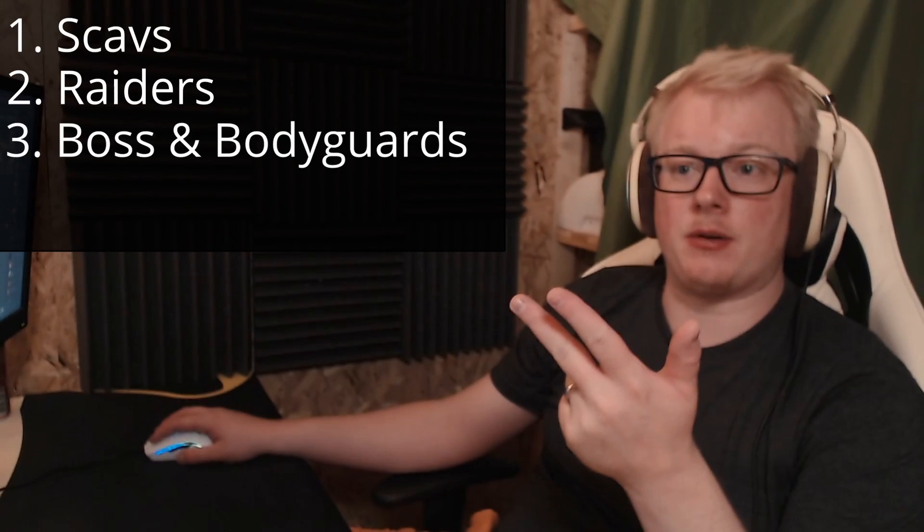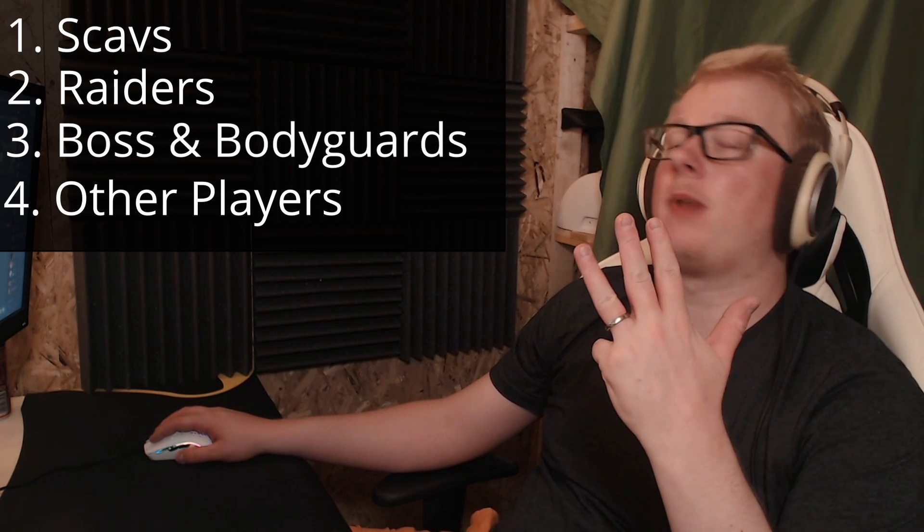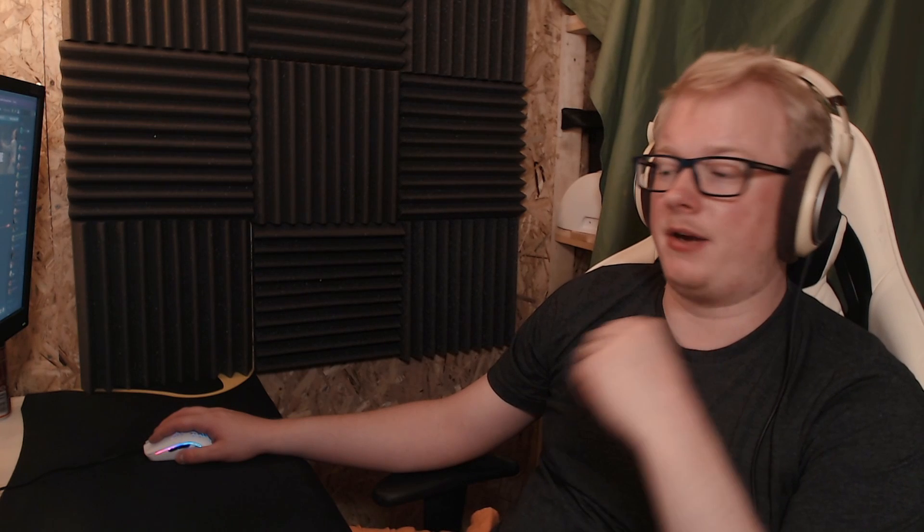The next thing I want to talk about is raiders. There are four types of players and enemies in the game: regular scavs, raiders, bodyguards and bosses, and other players. On Reserve, what's so great is that it has the boss Gluhar and his bodyguards, raiders, and players. The raiders and the boss and his bodyguards have very good loot that is very sought after - it usually sells for a lot of money and is very good to use. So one of the things that makes Reserve so good is that you can actually farm this gear on this map.